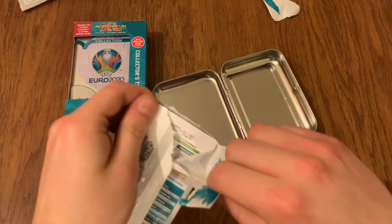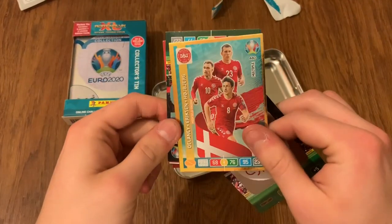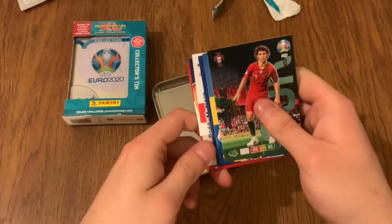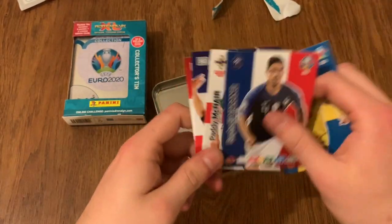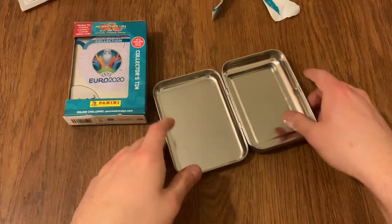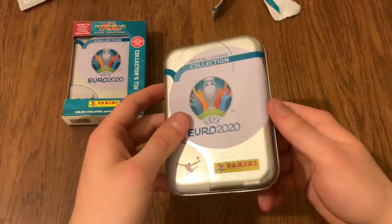Moving on to the final package. We've got Switzerland and a multiple for Denmark. Jaro Felix, Olsen, Varane, McNair, Vlasic and Savica. That's collector's tin number two done — very nice.